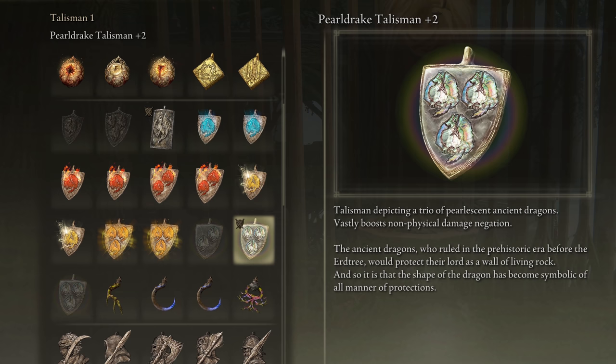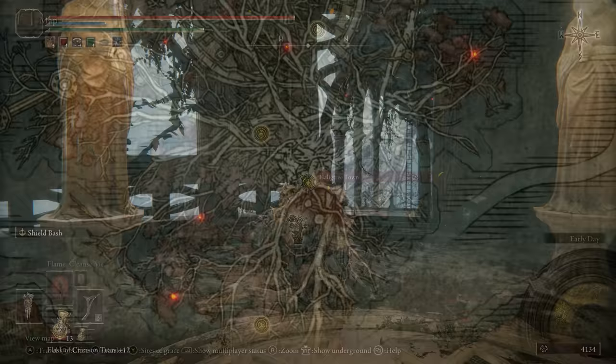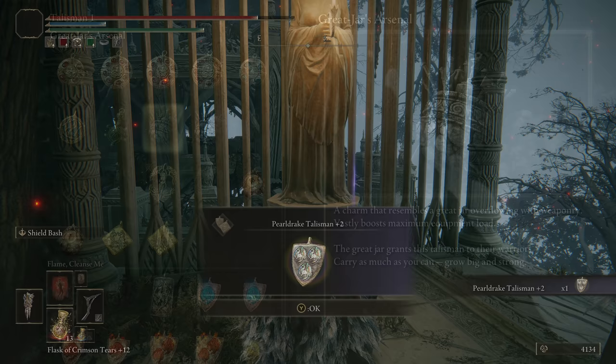Next is the Pearl Drake Talisman plus 2, which increases your Magic, Fire, Lightning, and Holy defenses by 9%. To grab this, head to the Haligtree Town Grace Site, and make your way forward to climb up the ladder right in front of you. Turn around and jump a small gap, and you'll find yourself that talisman waiting for you.